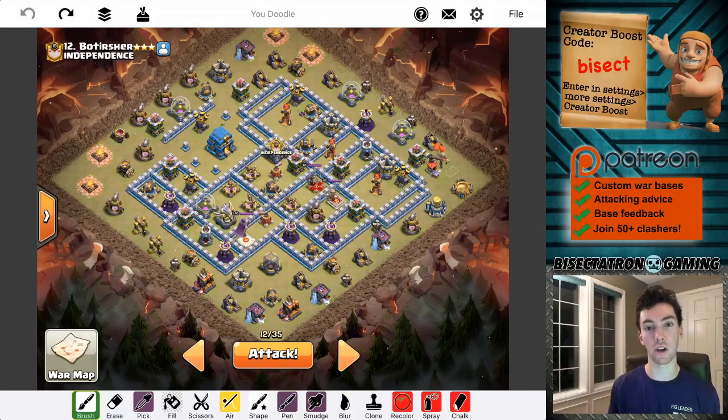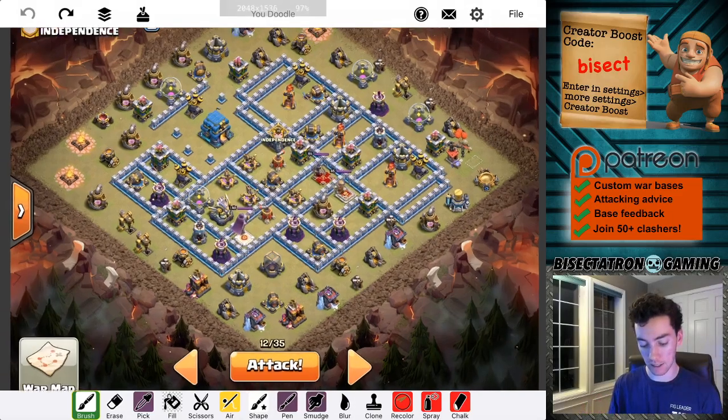What is going on guys? Bisectatron here bringing you today's live attack video. Town Hall 12, trying out the hybrid. I often like to get fancy at Town Hall 12 especially, but no need to get fancy here. We're just going to go straight at this base with a tried and true strategy in the hybrid, and I'm going to go through the plan real quick. We'll do the attack live for you as usual.